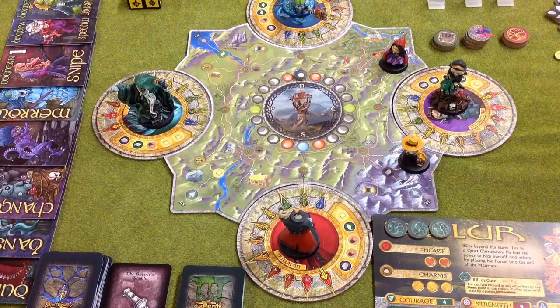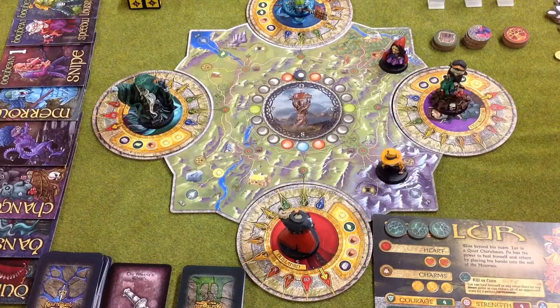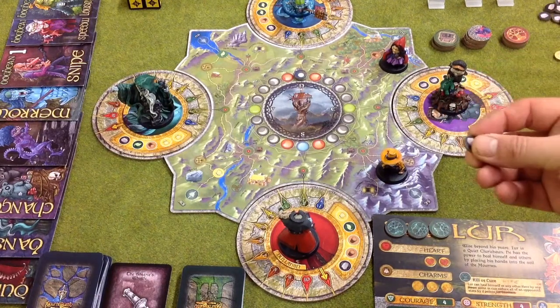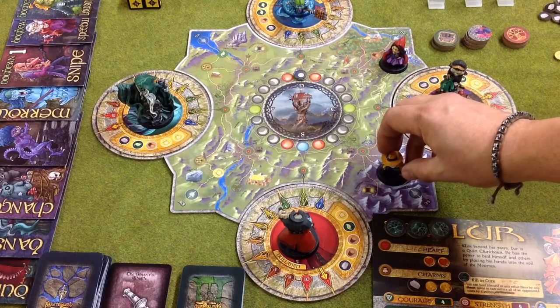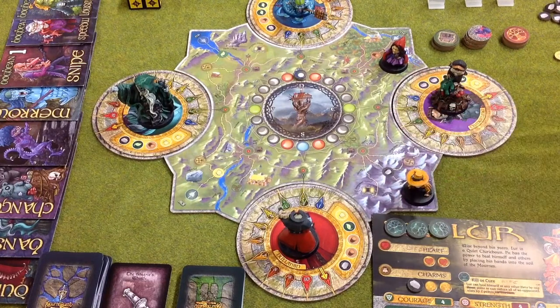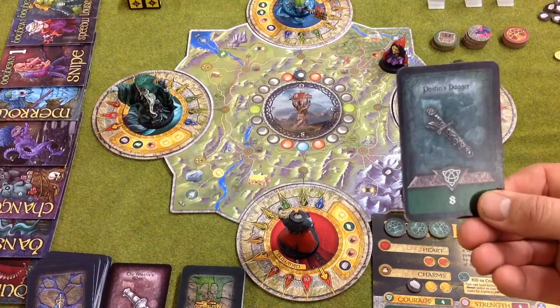In your turn you have three actions, and you can use these in a number of ways. You could move to the granite location, and as a second action choose a granite and place it on your charms. You'd still have an action left, and the best thing to do from there would probably be to go to a nexus location. On a nexus, you can use a free action to draw an equipment card.